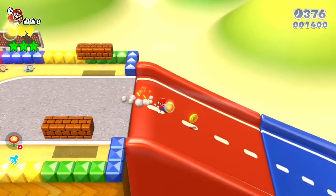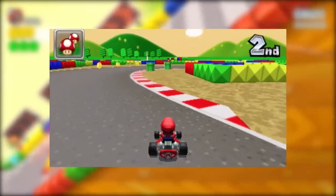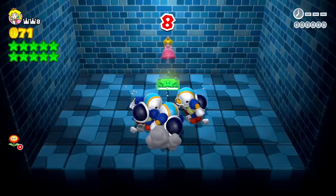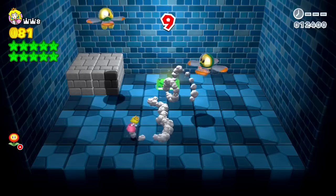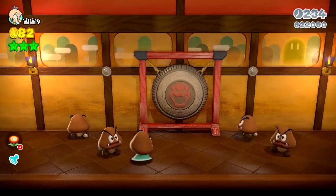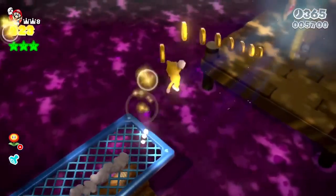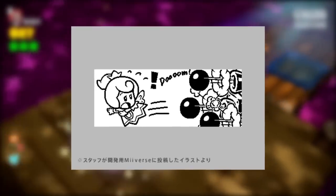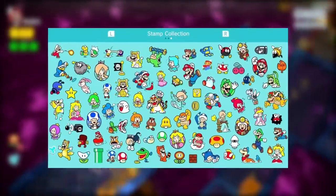The level Mount Must Dash is a callback to Super Mario Kart on the SNES, and even has a remixed version of the Mario Circuit theme playing. The two Mystery House levels where you fight enemies are called Mystery House Melee and Mystery House Brawl — a callback to Super Smash Bros. Melee and Super Smash Bros. Brawl. When wearing the Goomba mask, all of your player sound effects will be changed to Goomba sound effects. The collectible stamps found throughout the levels of Super Mario 3D World could actually be used in Miiverse posts on the Wii U. Sadly, the Miiverse is no longer around, and your stamps can only be found in your stamp collection in-game.